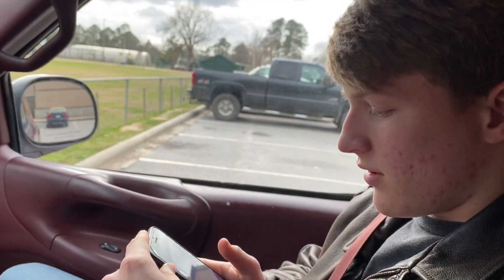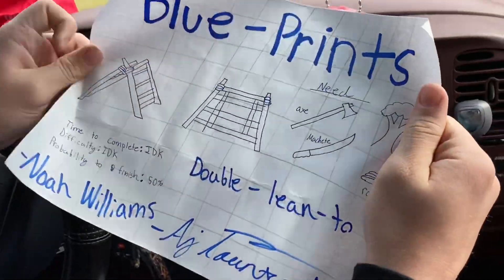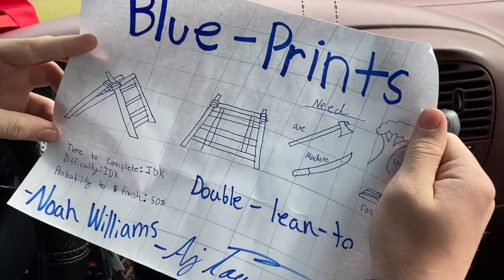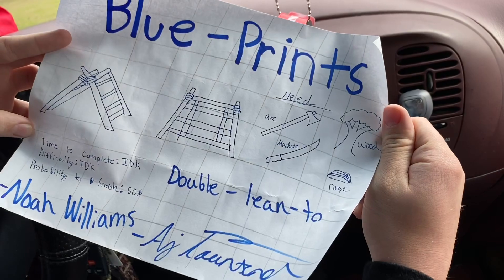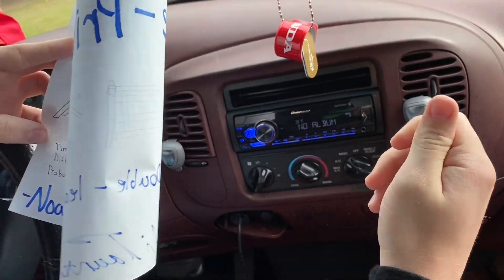So here's our blueprints. This is what we're going to be making today. It's a double wing two. Will we complete it? I really don't know, but we're going to try. We'll figure it out.